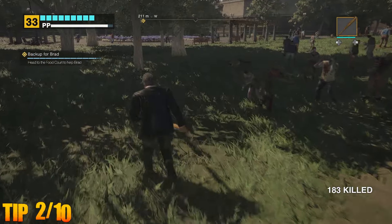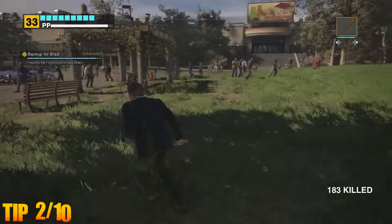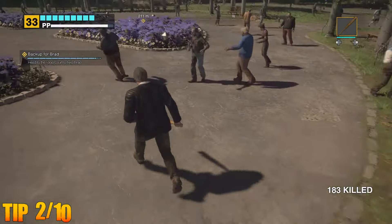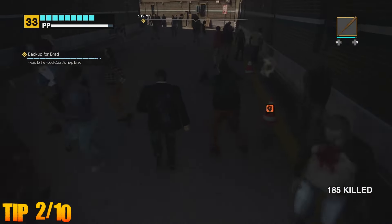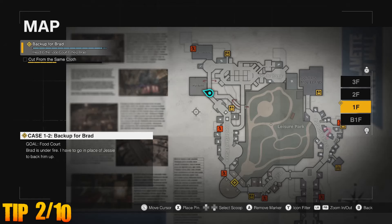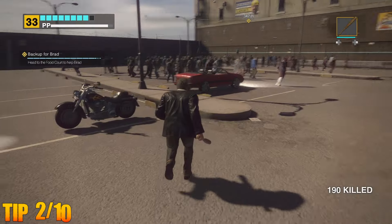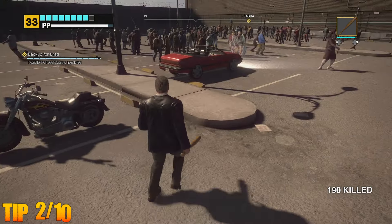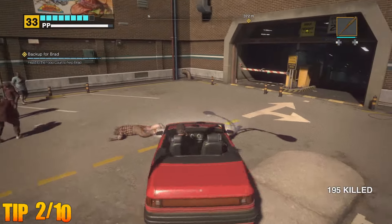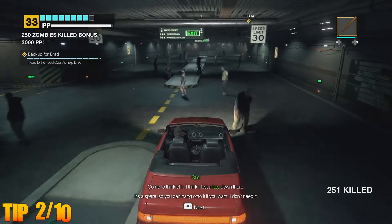Racking up prestige points is vital in Dead Rising — this is how Frank becomes faster, stronger, and gains increased health bars among other things. These points can be accumulated in a number of ways, including killing zombies. Instead of rushing through your melee weapons, which don't always have the longest lifespan, head to the west side of the mall across Leisure Park, where at the marked location you'll find a sports car and a motorcycle. These vehicles have much higher durability, granting you the ability to mow down as many of the undead as you see fit.